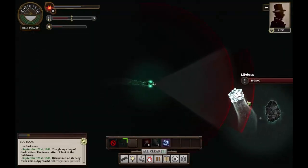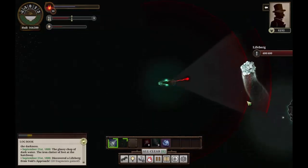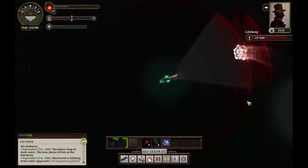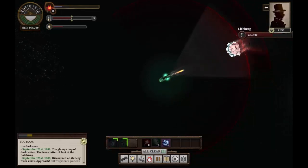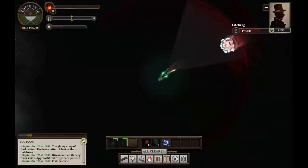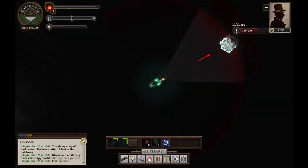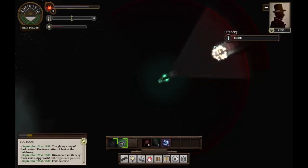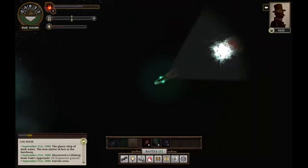Hello there — we found a Lifeburg! Lifeburgs, as far as I can tell, have gone down pretty consistently easily. We're going to fight it and see how it goes. Fighting using our hotkeys here because it's a little bit smoother. The one thing we have to be careful of is that we don't back into the snowstorm, because if we do that'll slow us down a lot and we're going to get wrecked. We reversed direction too far instead of simply strafing. This last shot should kill it — yes, it did. Good.